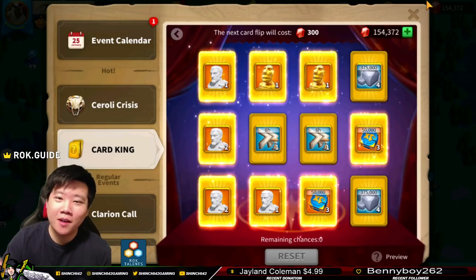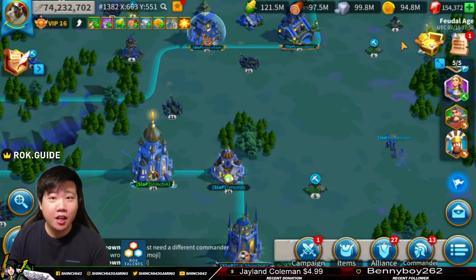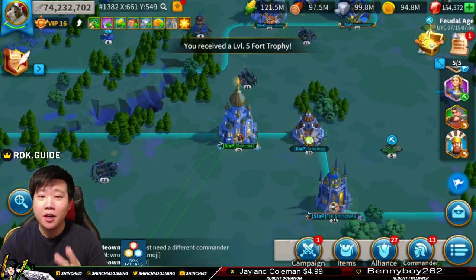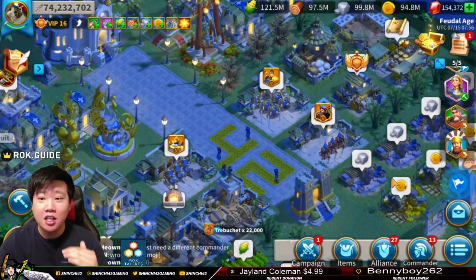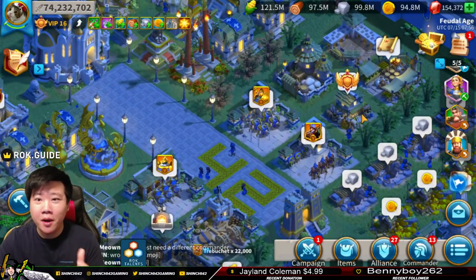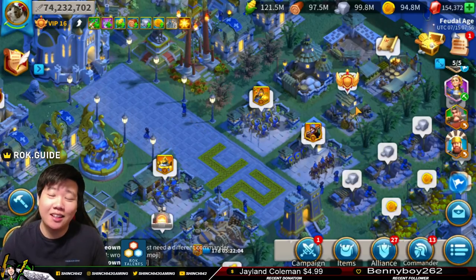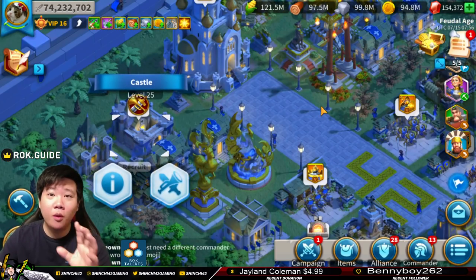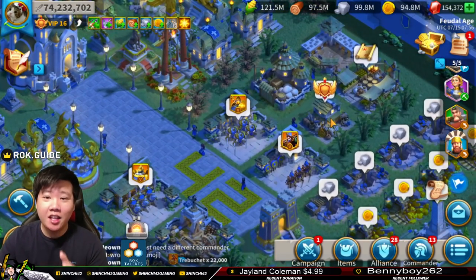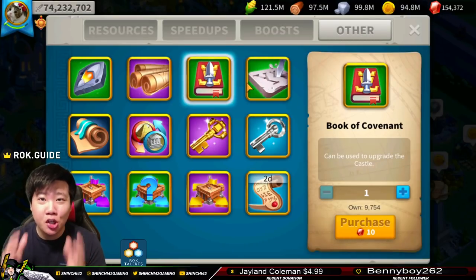You want to spend your gems, but you don't really have a lot of gems. You want to play Card King, you want to play Wheel of Fortune, you even want to do it for the events where you have to spend 7k gems. And for the More Than Gems event, what if it's the More Than Gems event today and you don't have any gems? Then how can you participate in that event? Or if you want to upgrade your castle and you need to start buying some Books of Covenant, but you need gems.